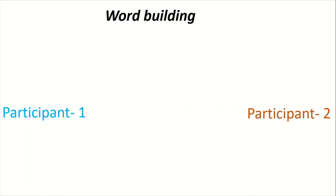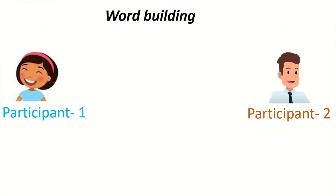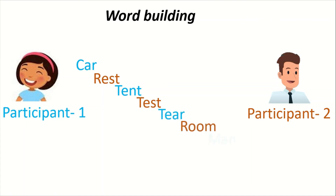The next game is called Word Building and can be played by two or more players. A player should start by telling a word, and the next player must start their word from the last letter of the previous word. For example, player one says 'car,' so player two must tell a word starting with R, such as 'rest.' Then the next player must start from T, the last letter of 'rest,' and so on. Whenever a person runs out of words for a particular letter, or repeats a word already said, they are determined as out.